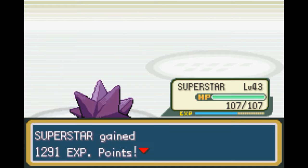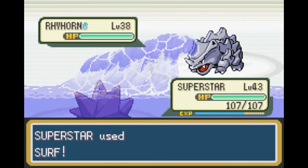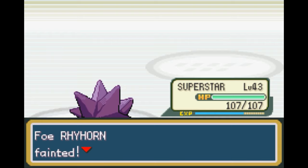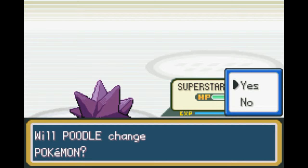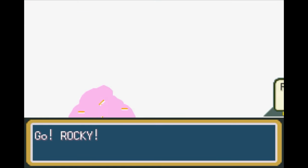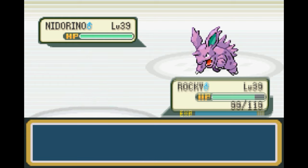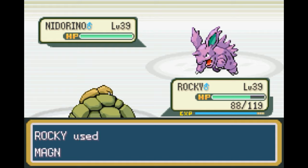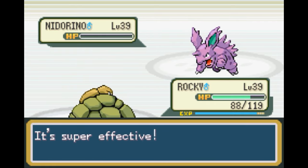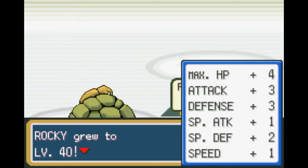Feel free to send out your next Sandslash, please. Rhyhorn! Slightly different — not much, but slightly. We're gonna get a level before the boss. Let's go ahead and switch out to Rocky here and let him get some Magnitude, so he gets a nice level out of it. Double Kick — that does decent damage, but with our high defense it's not gonna do enough unfortunately. Magnitude 7 — that should be enough to KO you. Goodbye. I just realized none of these guys seem to have Gravelers or Golems — they all have Rhyhorns. That's a nice level up right there.